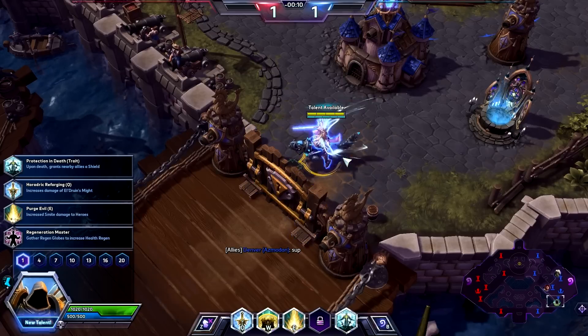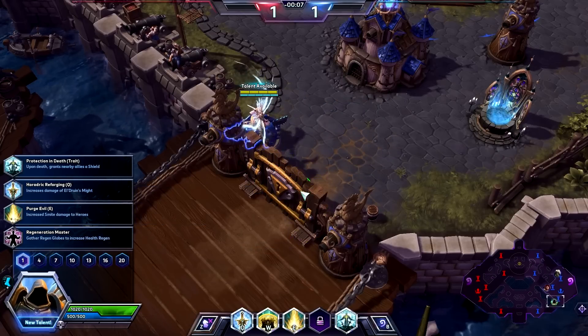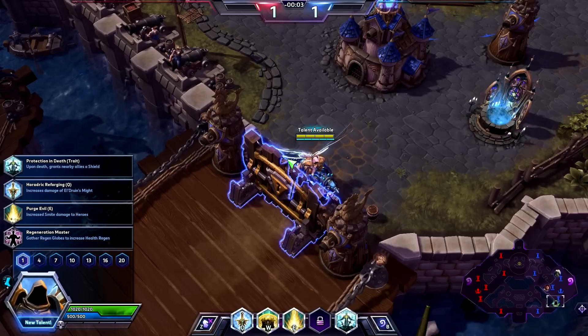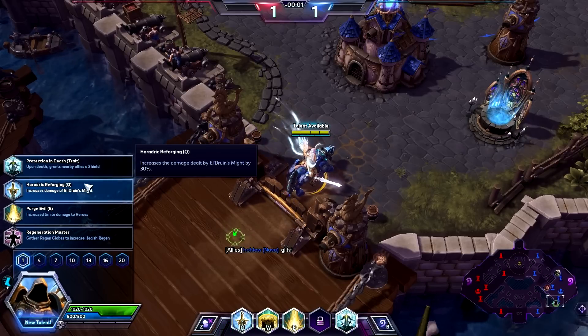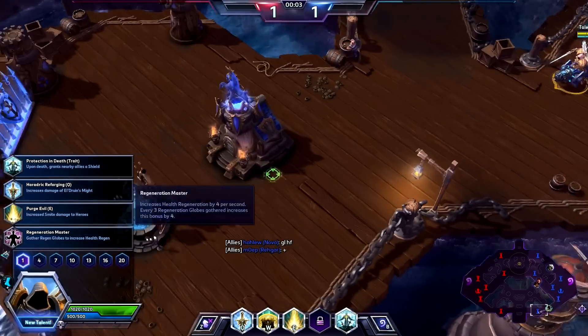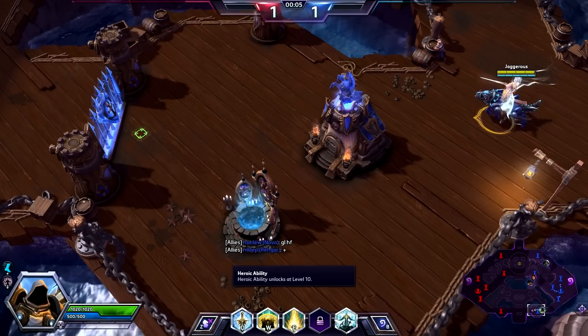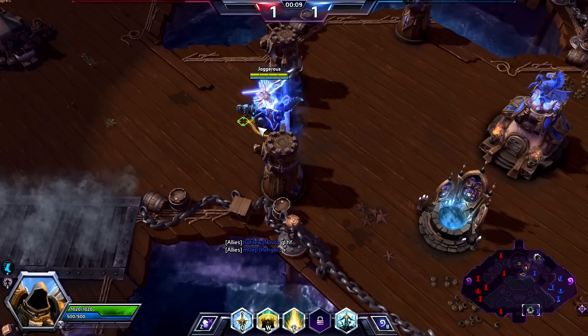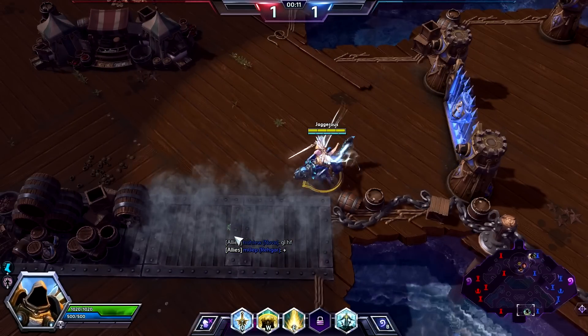First and foremost, we want to make it so that regen globes increase our health regen, because that's basically going to make us live longer in a team fight. This other talent is kind of useless because we don't really want to die. His passive, if he dies, makes you invulnerable and you explode for damage — but it's an annoying passive because you don't want to die.